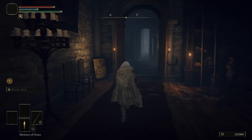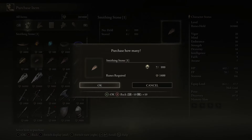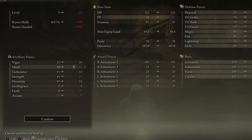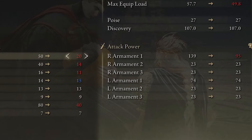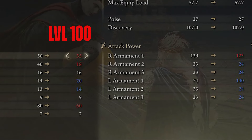I have done this precisely 4 times and accumulated 200,000 runes. Teleport to the Roundtable Hold and offer the Bell Bearing to the Twin Maiden Husks. Buy 12 of each Smithing Stone to upgrade the Great Stars to plus 12. You will end up with enough runes to level your character to 42. Here are our stats at level 50. At level 100, I removed Radagon's Sword Seal Talisman, replaced it with the Lightning Scorpion Charm, and adjusted the stats accordingly.